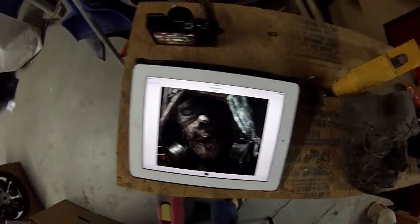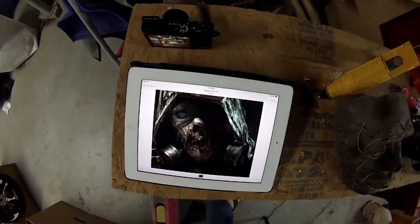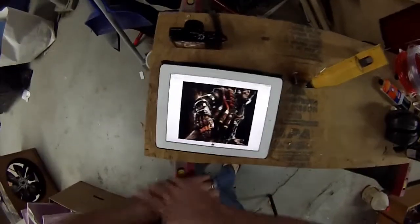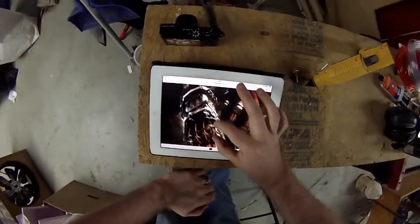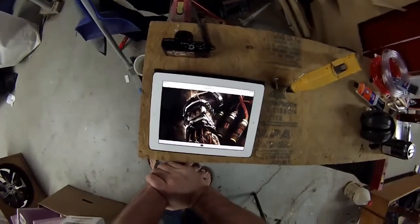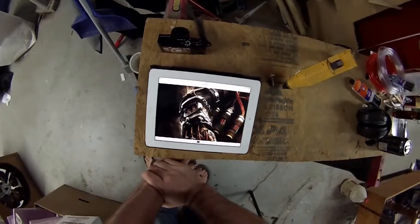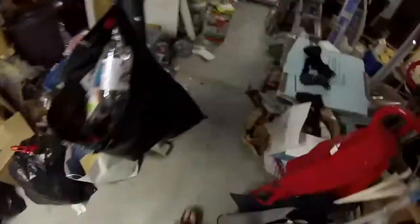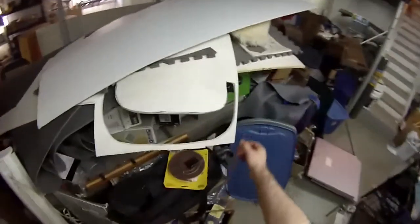Let's stare at the creepy face for a little bit longer — I am just so in love with this look. Good mask. Let's put you someplace safe while we work on something else. What you're seeing here is just me thinking — it's literally me trying to blueprint this thing out in my head. I've been thinking about it for a few days and I decided I was going to go with L200 foam, which is just a different grade of those EVA foam mats that we all use and love.